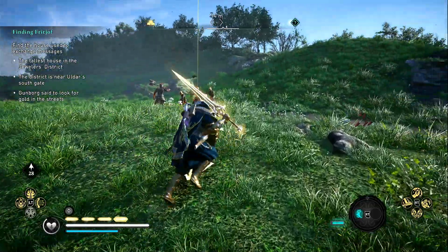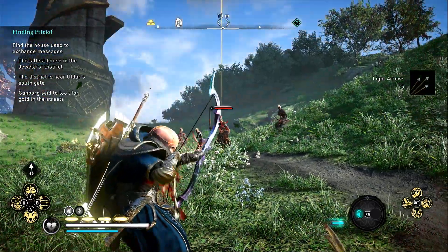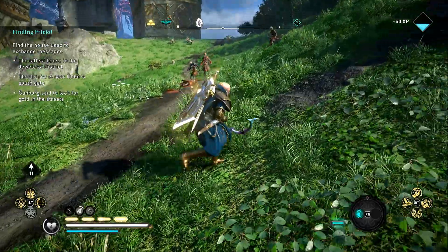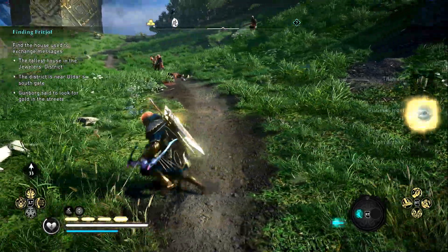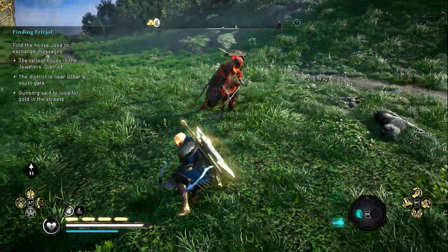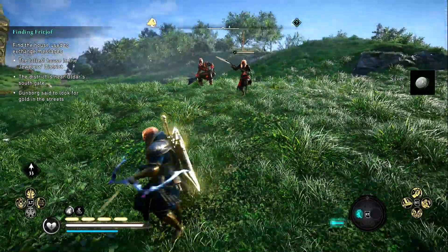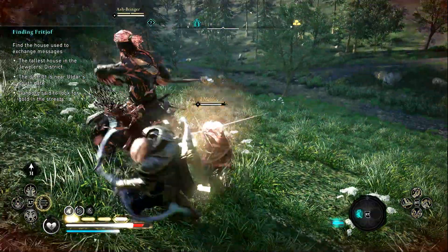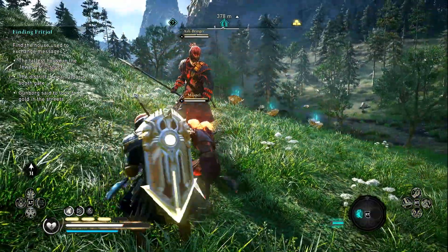So once you reach the other marker, repeat the procedure — look for the golden marked NPC, kill him, he will drop the platinum. There you go, one platinum ingot, and you're also getting titanium as well. Once you've done all that, finish the other guys off and move to the next fast travel point.